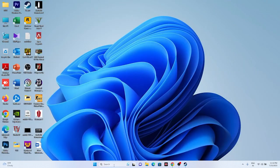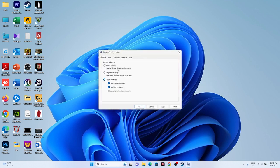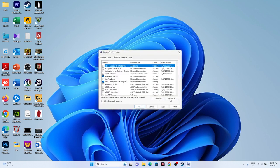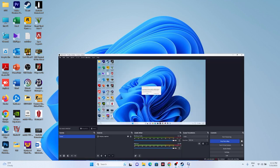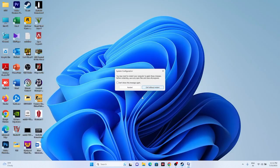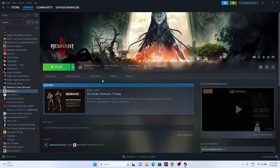Next, perform a clean boot. Search for System Configuration, go to the Services tab, click Hide All Microsoft Services, then click Disable All, and click Apply and OK. It will ask you to restart — go ahead and restart. Once the restart is done, try launching the game.